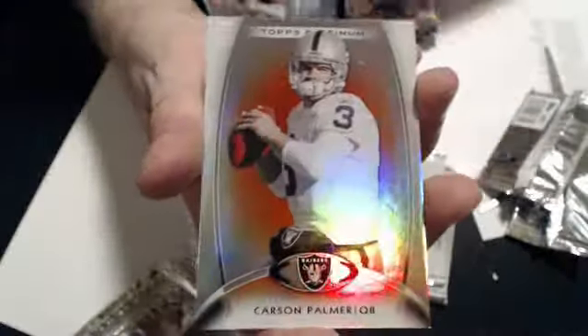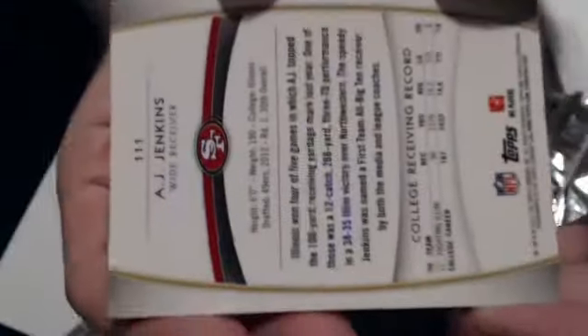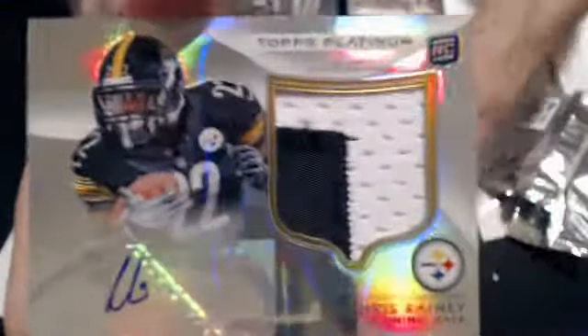We have a Lamar Miller Rookie. We have our base and our Ruby — Jake Locker. Four packs, two hits left. Hunter, Decker, Marshall, we have a Carson Palmer Ruby, and a Kirk Cousins Rookie. We have the A.J. Jenkins Rookie there, and this is our Auto Patch — Chris Ranney for the Steelers, numbered 10/58. There's the Jenkins Rookie, and this goes to Fink. The Auto Patch — nice thick patch there.